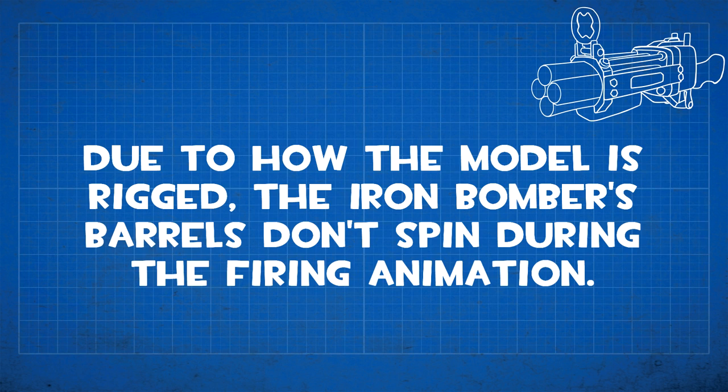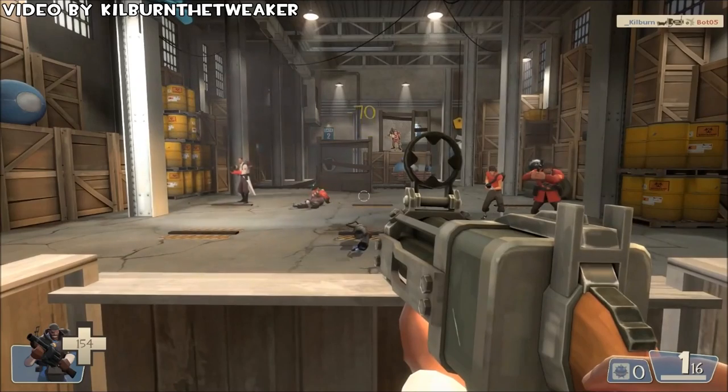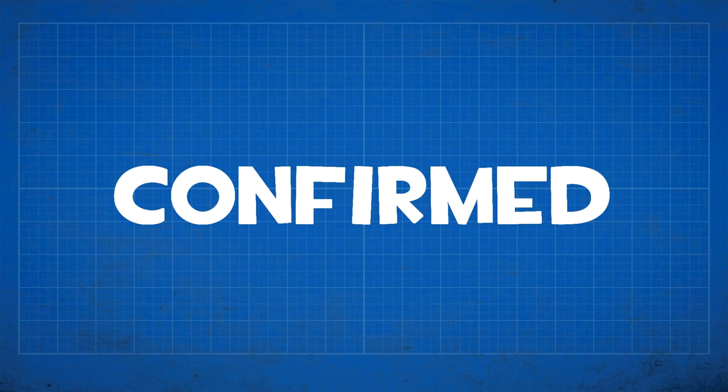Due to how the model is rigged, the Iron Bomber's barrels don't spin during the firing animation. The weapon's original workshop page, in the demonstration posted by the creator himself, actually does show the barrel spinning when fired. It looks a lot nicer that way, so it's a shame it doesn't work in-game.